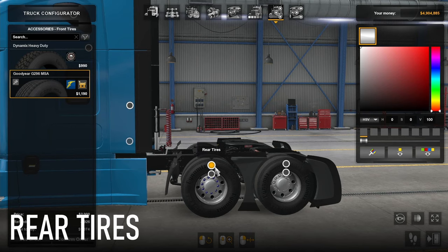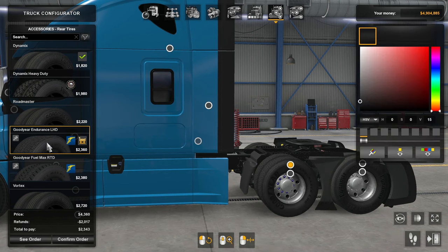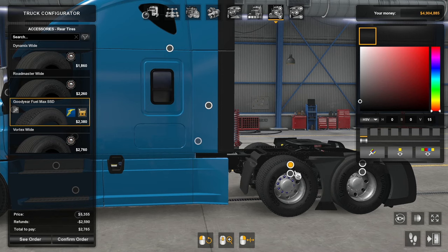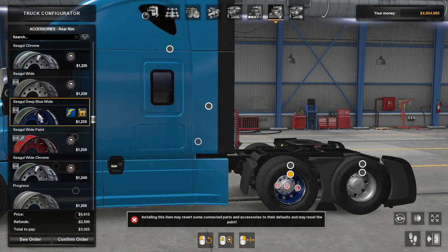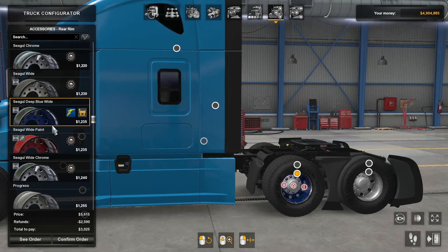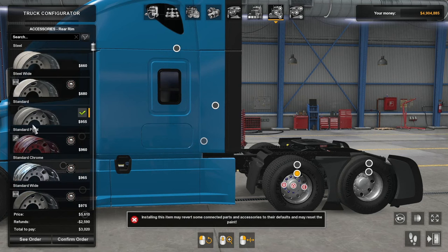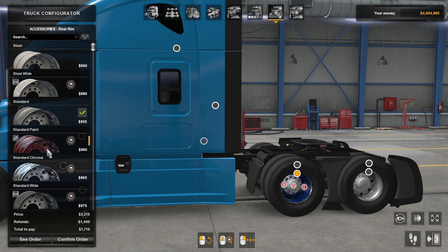Moving on to our rear tires, we've got three options: the Goodyear Endurance LHD, the Goodyear FuelMax RTD, and if you've got a wide rim, the Goodyear FuelMax SSD tires. Just like with the steering tires, we've got the Seagull Deep Blue and Seagull Deep Blue Wide rims. It's the same situation — if you want to use wide rims but don't want to be stuck with the deep blue color, you'll want the Wheel Tuning Pack DLC, otherwise your customization options are going to be limited in that department.